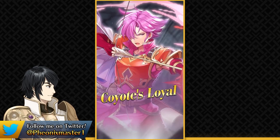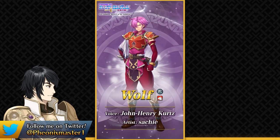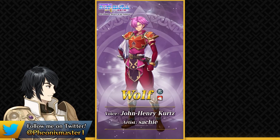The first unit that we have is Wolf. I didn't really expect Arcaneia games, but they're long overdue. This is a Wolf Guard banner and I feel like they really missed an opportunity to have Harden on this kind of banner. Here is Wolf — he is a colorless bow cavalier.